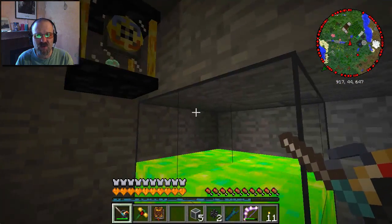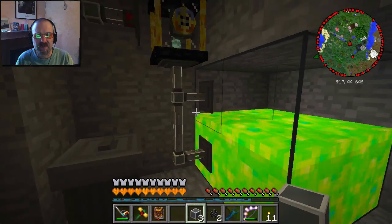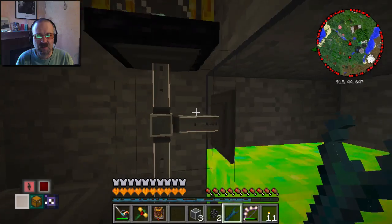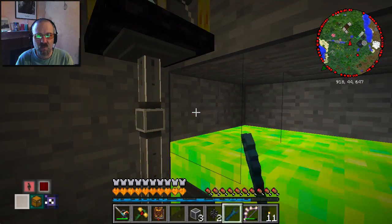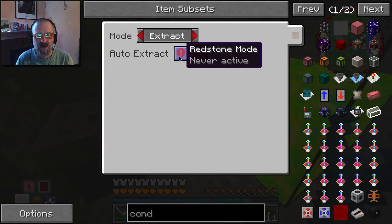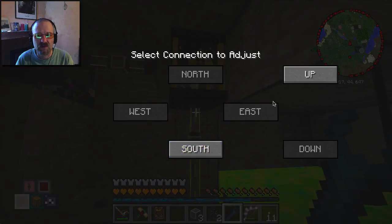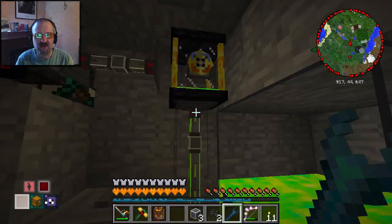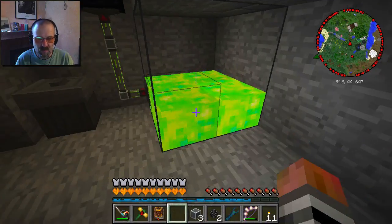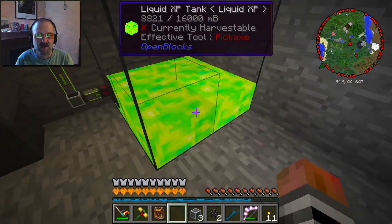Now the next thing we want to do is get all of this liquid experience and put it into the tank tube. This is more temporary. Once this is done - this one is extract, and this one is insert - that should slowly disappear and it looks like it is. Slowly going down.